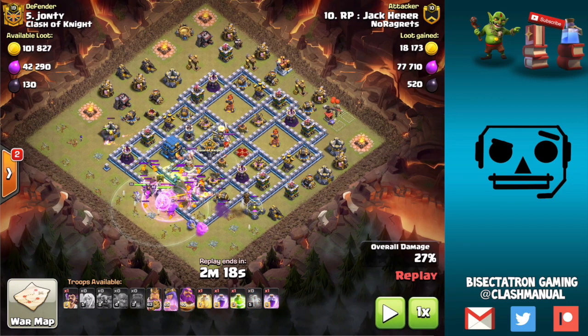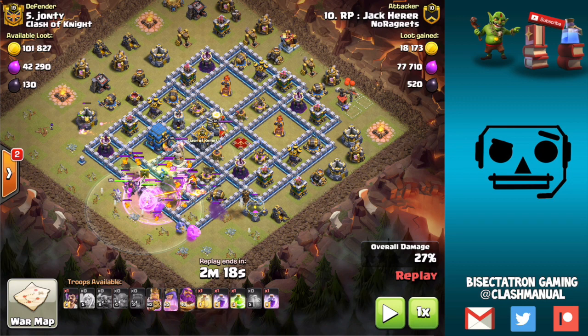Let me pause it for just a second so we can make a point. Generally speaking, however far the PEKKAs get on either side — assuming you're using them for a funnel — will guarantee that your push will go through the base up until that point. For this type of army composition, especially if you're not using bat spells, if it's a heavy push maybe with a slammer or nothing like in this army comp, typically there's going to be an exit point.